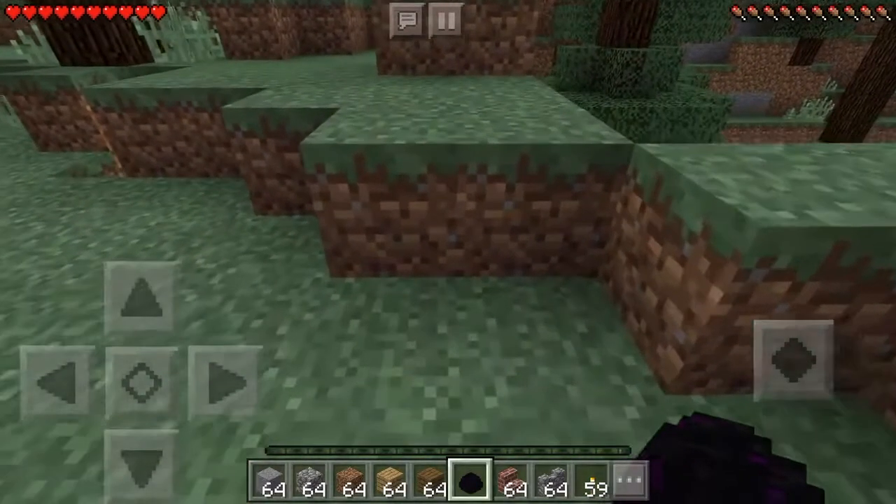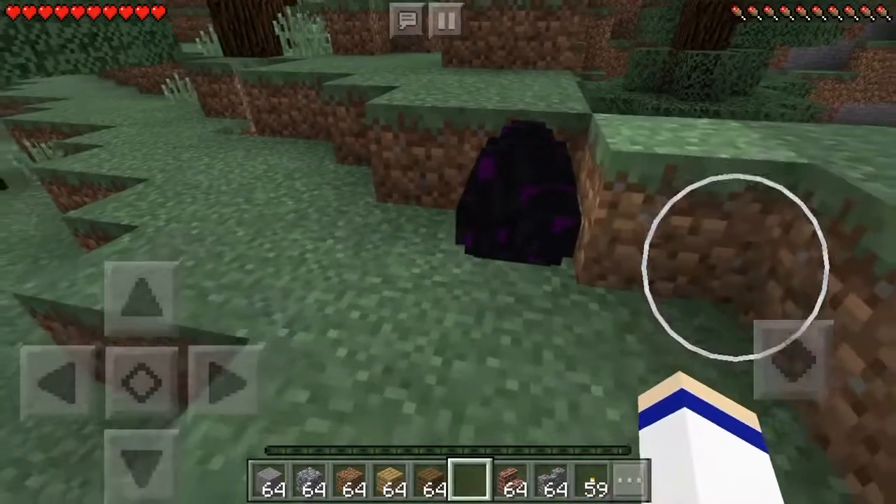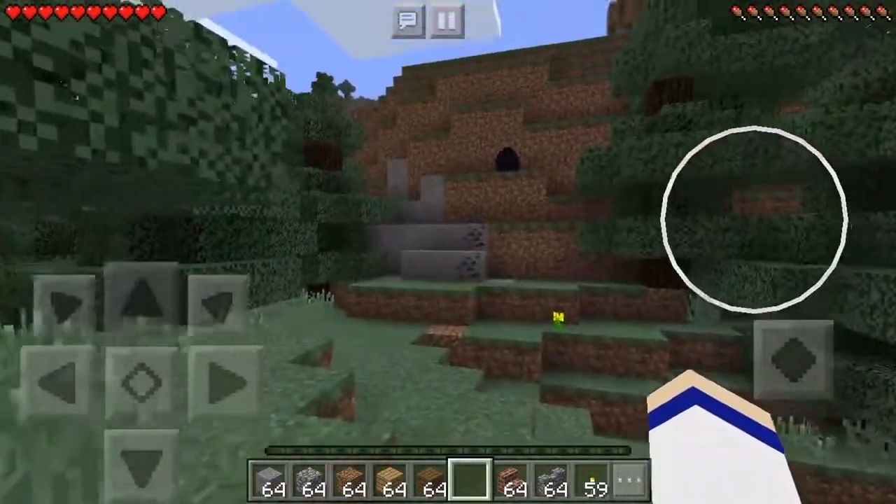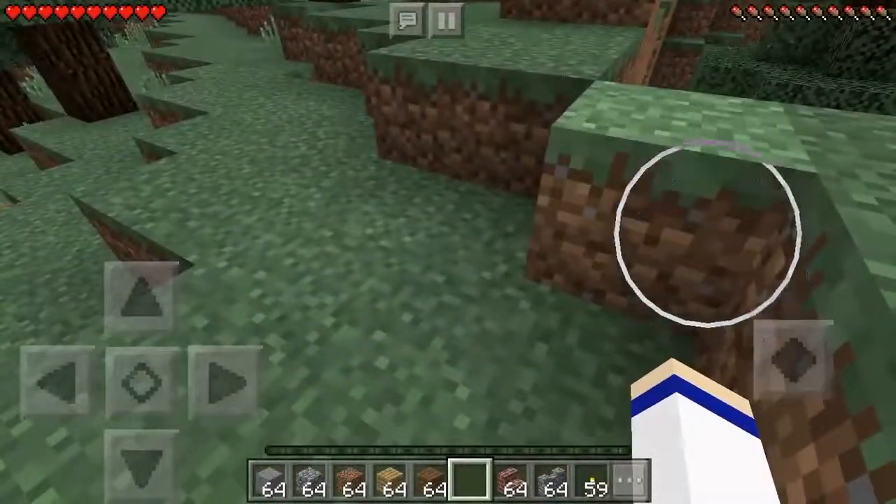So normally, once you place down an ender dragon egg, when you click it or when you try to do something with it, it teleports. I know there's an ender dragon egg over there.